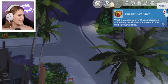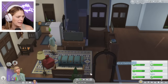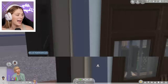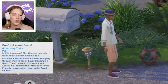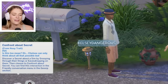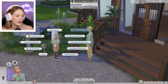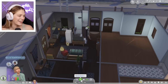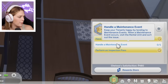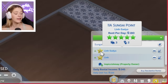A successful event — local charities are feeling the kindness. As a result, the unit rating went up. Is she okay? She just keeps taking showers, but she doesn't need to — is it from being dazed because of the mold? She's going to go spy autonomously — I did not choose her to spy. She wants to confront about a secret. Discover a secret about a Sim by snooping on their things or eavesdropping on them, and then you can confront about the secret. You can find this interaction in friendly conversation. I keep expecting a maintenance event to happen. It takes a lot longer to kill a Sim with mold than I was expecting. The unit rating just changed by a whole star — I'm above a five, even though there's mold.